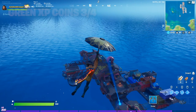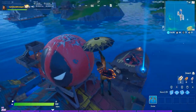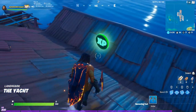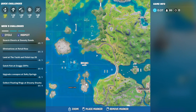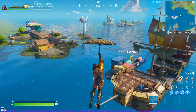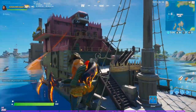The next week 5 green XP coin is located on the yacht. You just want to land right on the roof, kind of next to the giant Deadpool. And the green XP coin will be directly across from that on the boat. For the final week 5 green XP coin location, it is right over here at the bandage barge — you want to land at the small ship right next to the rickety rig island, and the green XP coin is located at the back end of the ship.